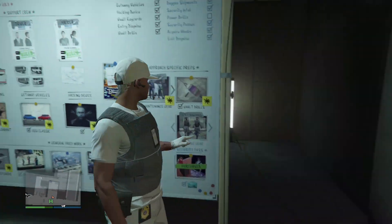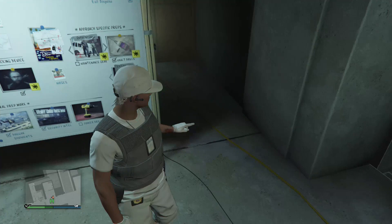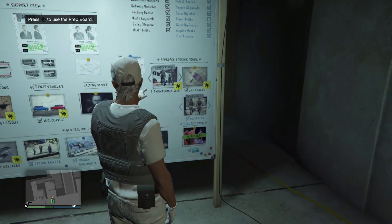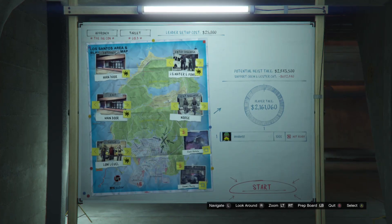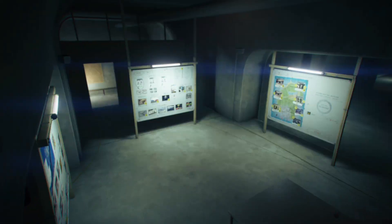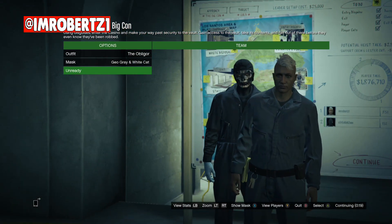Okay let's get right into the video. The first thing you need to do is have the big con heist, then complete the maintenance gear setups. Now when you're at the heist finale, pick the entry disguise LS Water and Power — this would be the maintenance gear with the red duffel bag.